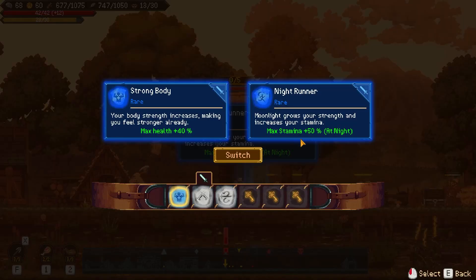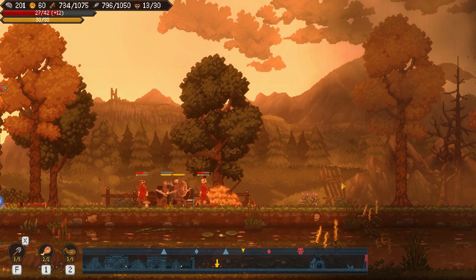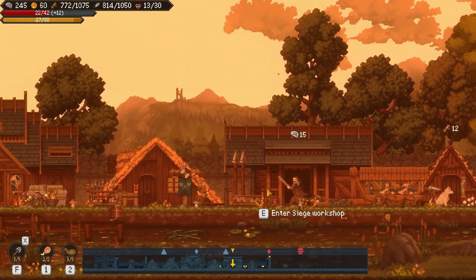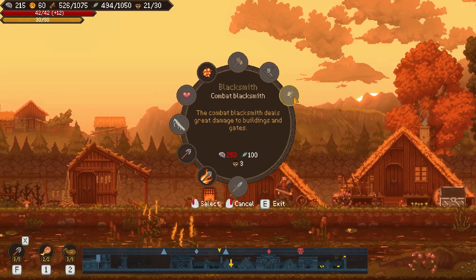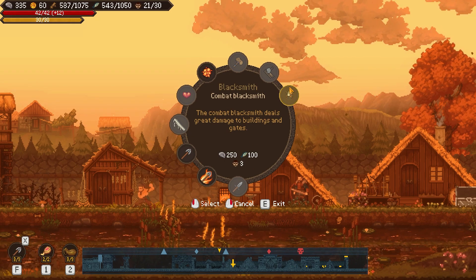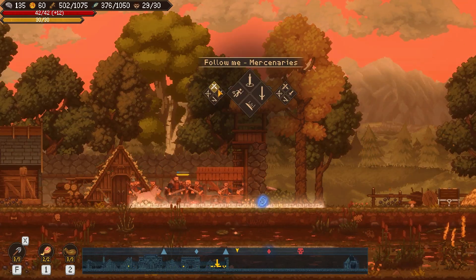I already had some soldiers waiting so they'll be defending, though they might be dying from the current attack. An enemy dropped 'max stamina at night' - it's not nighttime so I won't bother. I also have a shield I can use to block arrows, though there's a skill element I'm neglecting because I'm trying to explain and play at the same time. My archers should have flame arrows. There are also combat blacksmiths you can build - they ignore fighting and just attack buildings and gates, but I find the battering ram way better.